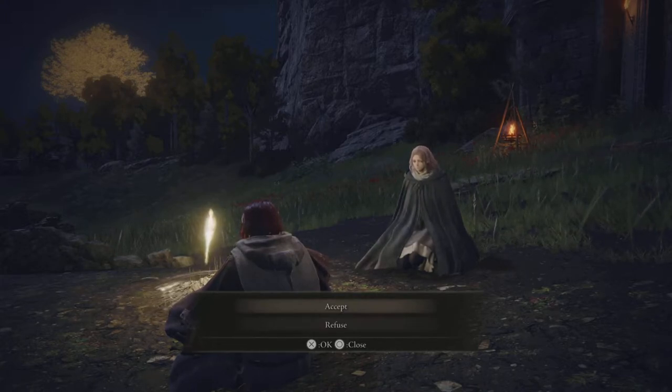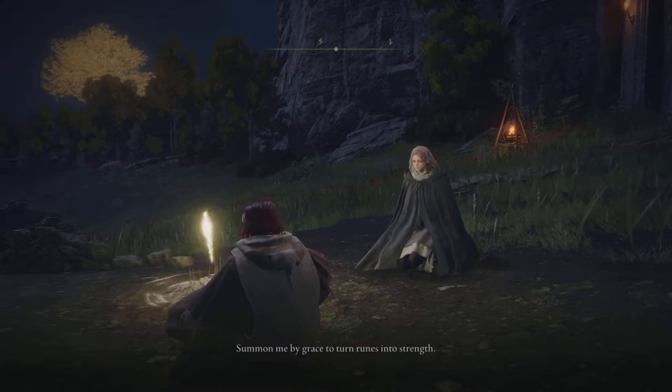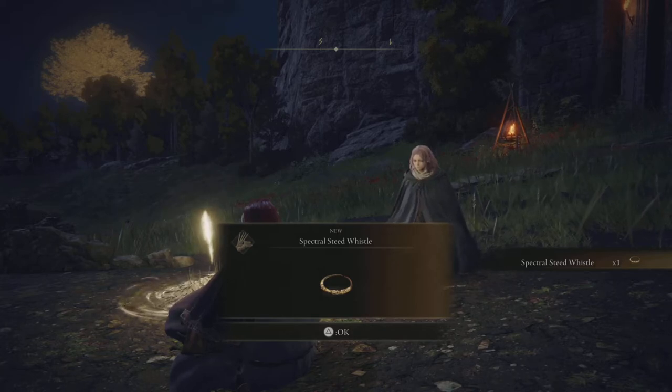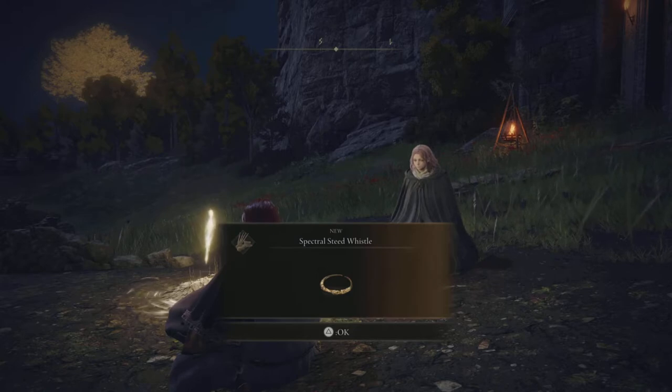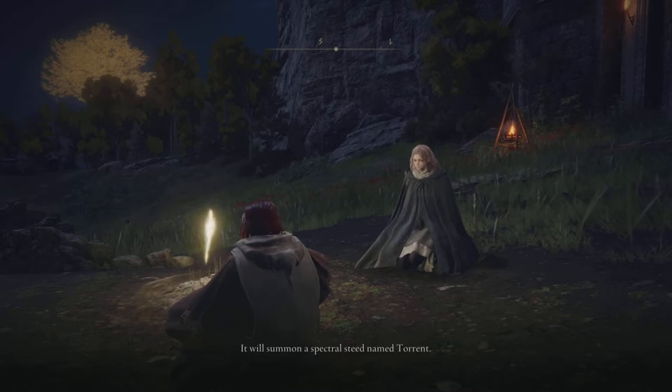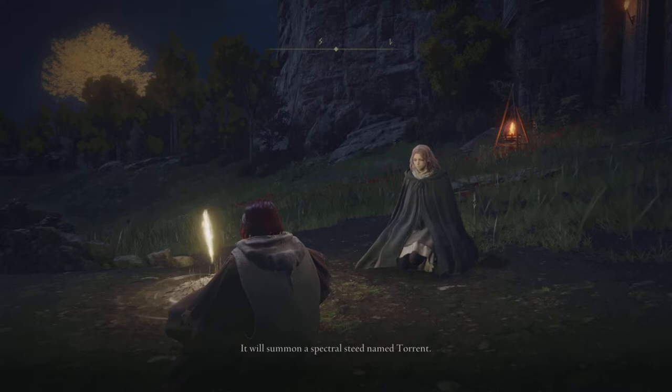Definitely we're going to accept — she wants to be our maiden, our firekeeper, holding our hand. We have a Steed Whistle. We know that we have a steed so I'm hoping we'll get our horse. Use it to traverse great distances. It will summon a Spectral Steed named Torrent. Torrent has chosen you — treat him with respect.